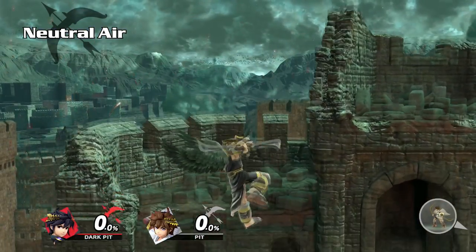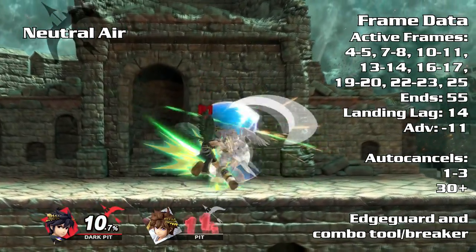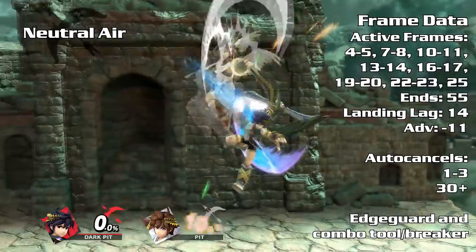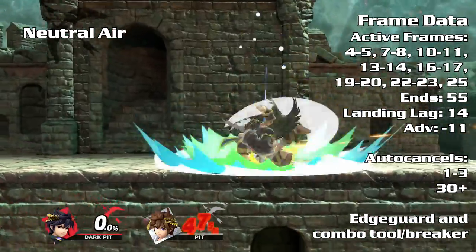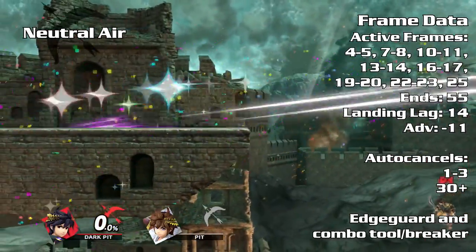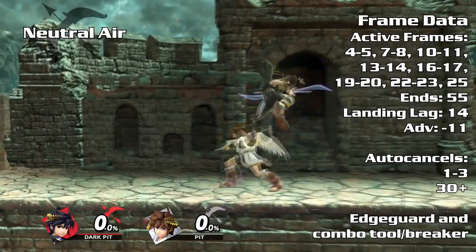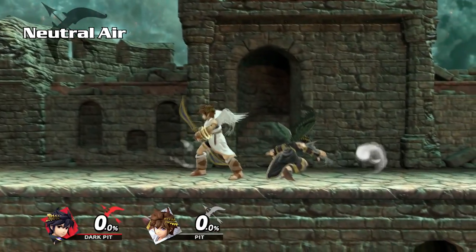Neutral air is one of the many approach options. You can break combo strings due to its fast startup. It can combo into itself or into other attacks if you auto cancel the landing lag. Use neutral air offstage for an easy edgeguard as the knockback will send the opponent towards the blast zone. To be safe, cross up your opponent's shield to dodge the shield grab, or retreat backwards to avoid an out-of-shield option.